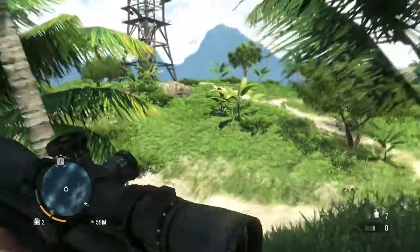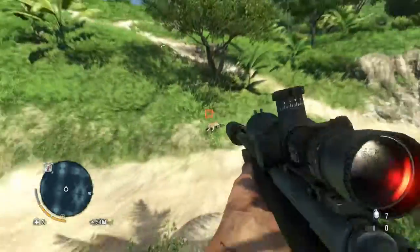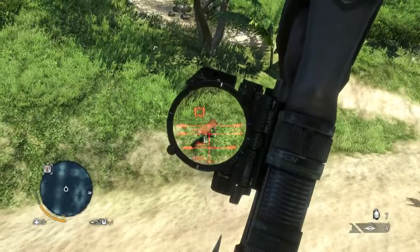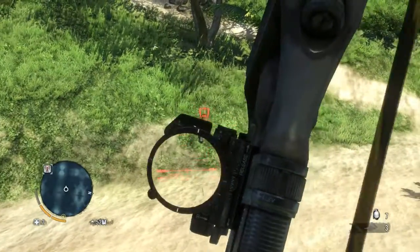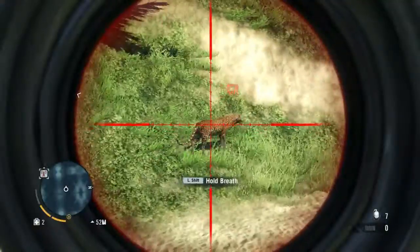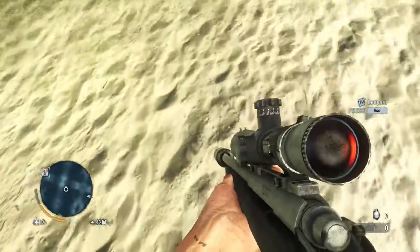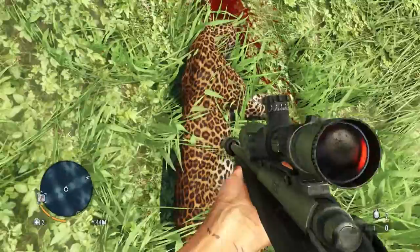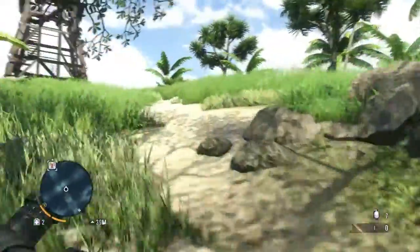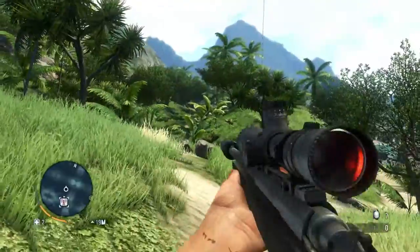I only got two shots of my sniper rifle. That was a bad shot. The great thing about bows is you can pick up your ammo again and reuse it. We actually have, I think that's our first level skin, but we have some tiger skins and stuff from around as well.